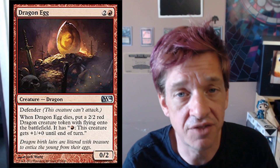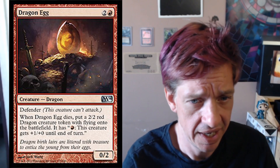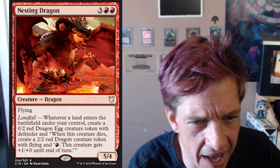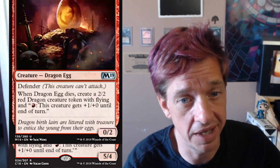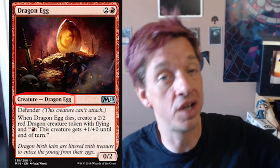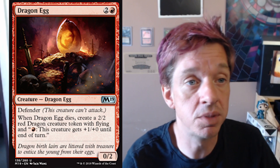There's a lot of rules text tucked up into this card. It's very, very flavorful. And a neat little note some of you may have noticed is that on the M14 version, if you look at the creature type line, it just says dragon. But if you notice in Nesting Dragon, it says create a 0/2 red dragon egg creature token. And when you look at the updated version of Dragon Egg for M19, lo and behold, egg has been made a creature type. This is pretty cool because this all stems back to tie it into the original — it comes from Rukh Egg.